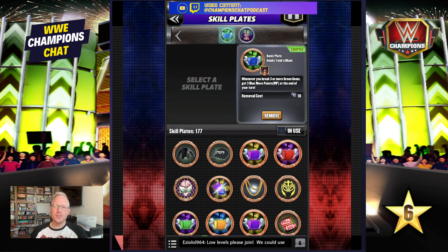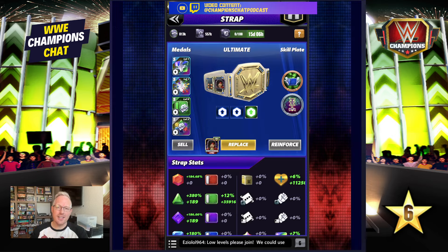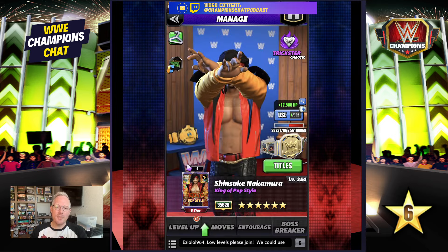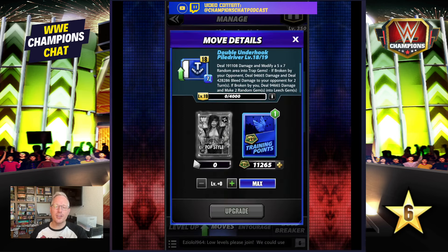Then I've got the Honky Tonk Blues — whenever you break green gems, make your blue MP reload. You could also do the Glowing Phantom Power: whenever you break purple, get green to help you load turn one a little bit easier in feuds, because you're going to make the purple gems which then cascade into green gems. On the bottom: seven MP blue, double underhook piledriver — deal damage, modify a five-by-seven random area into trap gems.